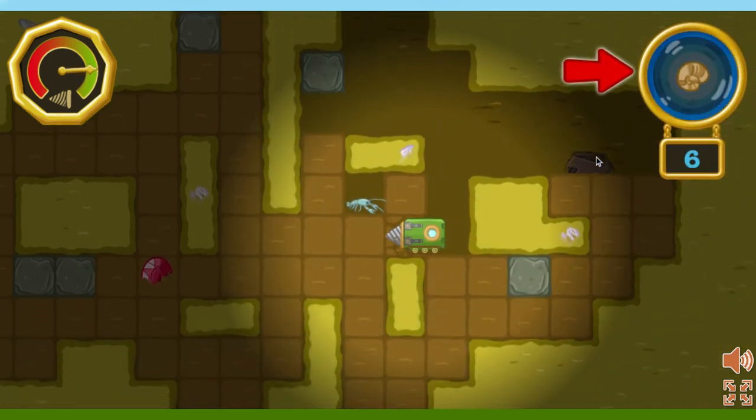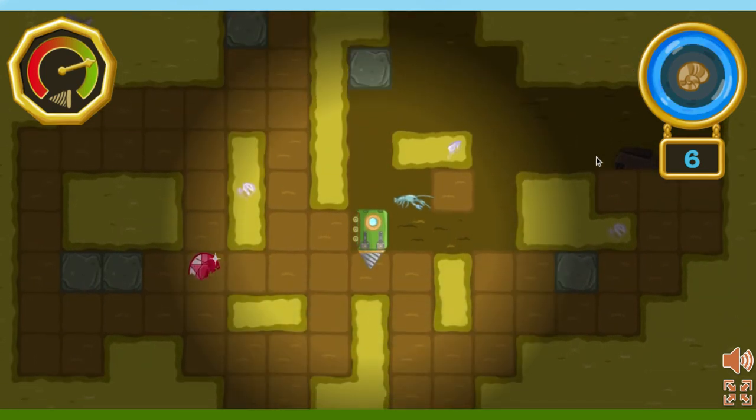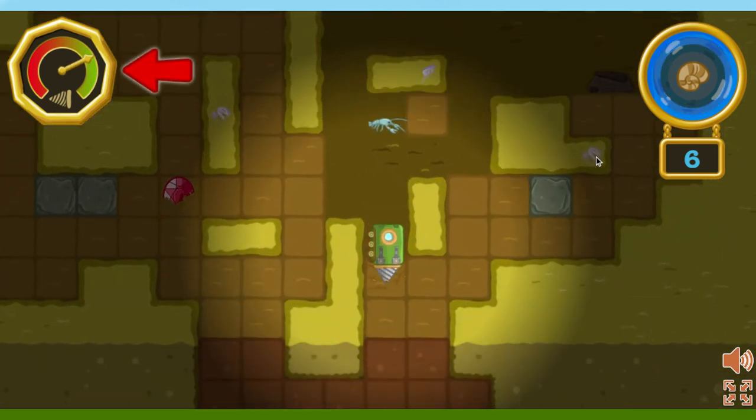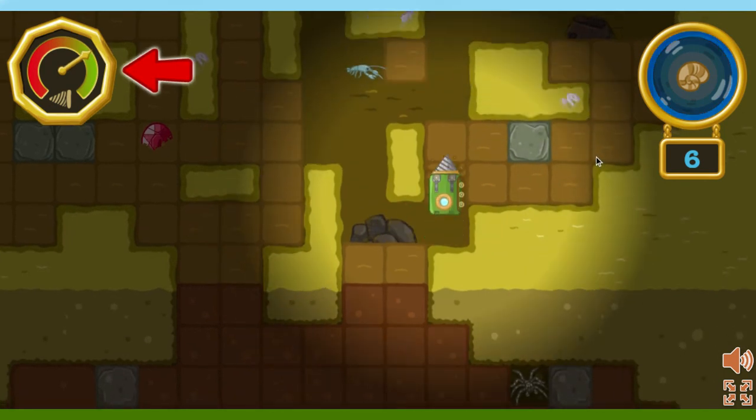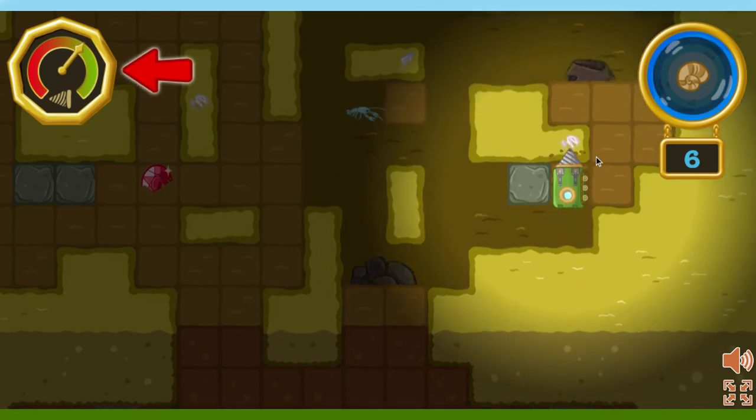Watch the fossil-o-meter. The brighter the meter is, the closer you are. The drill strength meter shows how much more we can drill. If it runs out, we'll need to return to the surface for repairs. So keep an eye on it.